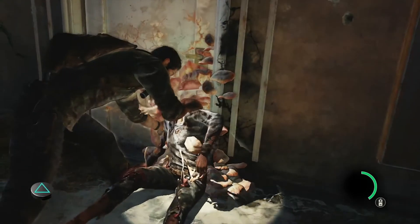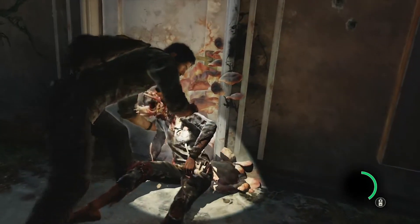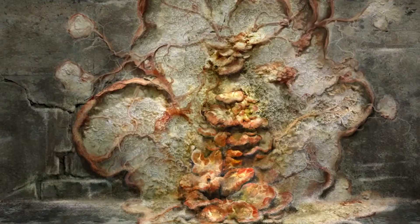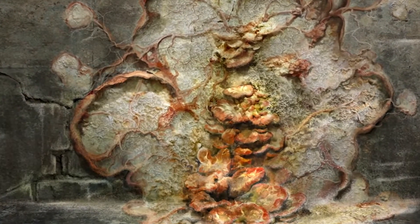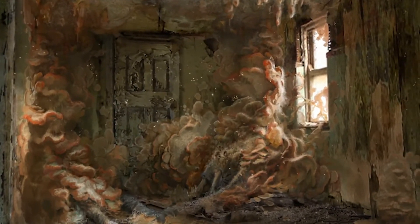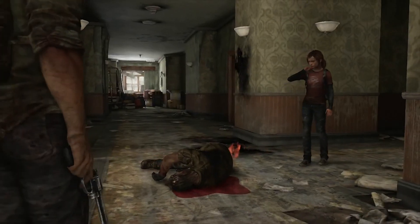When the infected feels like it's going to die, it finds a dark corner and becomes part of the environment. The fungus grows out of there, and if it lingers long enough, spores will come out. If people breathe those spores, they become infected as well. Pretty much everyone in this world has had at least one loved one become infected — so they lost someone this way. It's a pretty brutal fate if you know you're headed down that path. You've got some hard decisions to make.